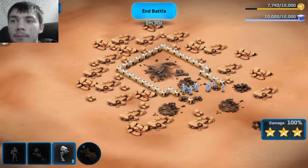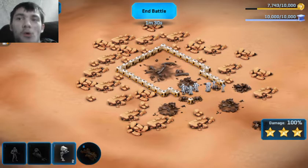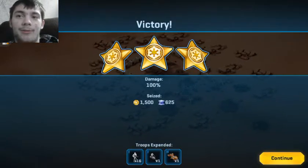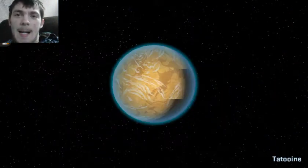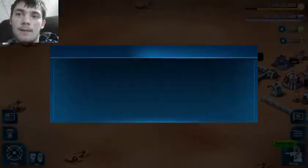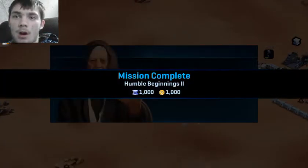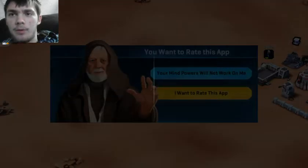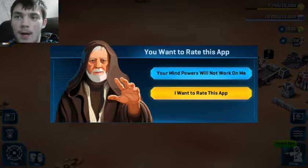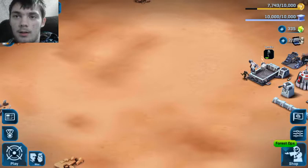I wonder what they were planning. Probably something involving Womp Rats. I got more credits — 1,500. I kind of need more alloy though, because alloy is what we get for the turrets. Humble Beginnings, Mission 2 complete. They want to rate this app — your mind powers will not work on me.